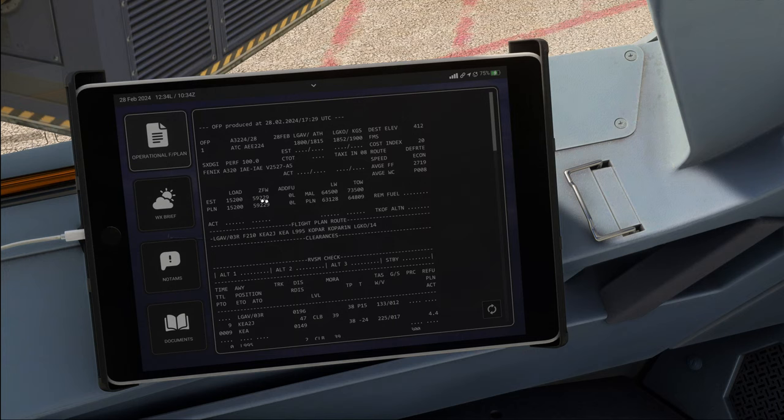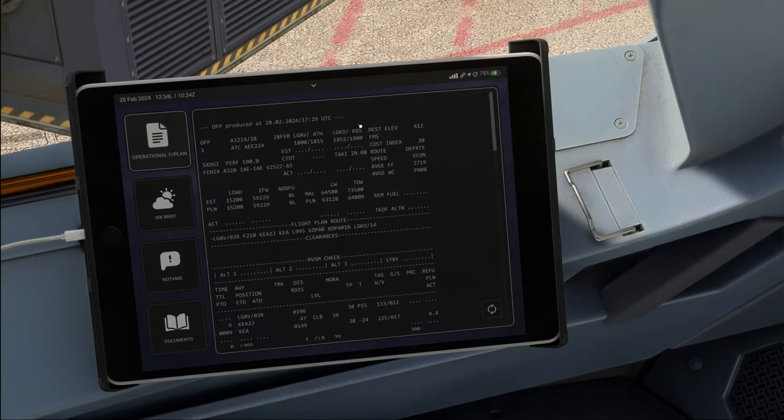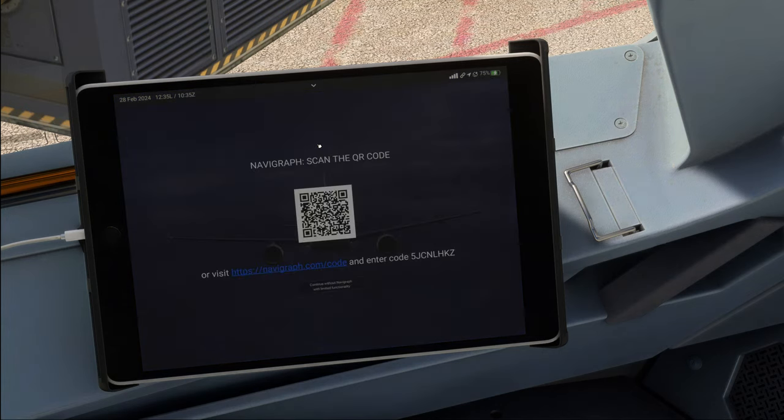The flight plan is automatically imported into the pilot brief app. The app icons disappeared temporarily but are still accessible. It also logged me out of Navigraph, so let's quickly sign back in. With that we've had our first look through the electronic flight bag.